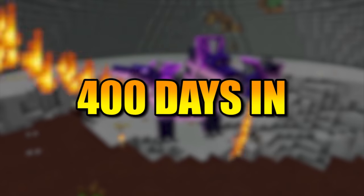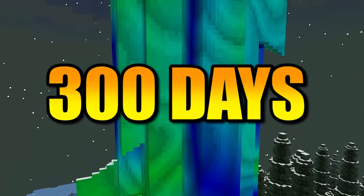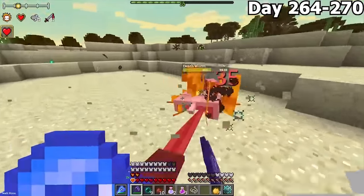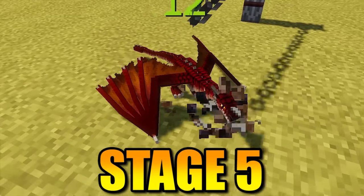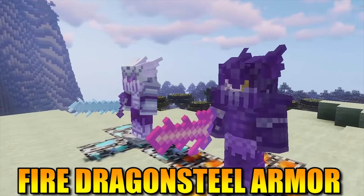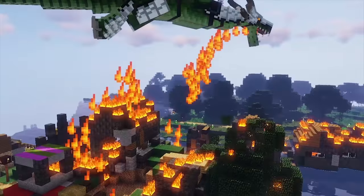In today's video, we had to survive 400 days in hardcore modded Minecraft. Previously in our 300 days, we crafted a Fire Dragonsteel Axe, defeated a Death Worm, and our base was invaded by the Devastator. In this video, we have three objectives: make our dragon a Stage 5, obtain Fire Dragonsteel Armor, and defeat the Devastator and his Stage 5 dragon. Can we survive? Stay tuned to find out.